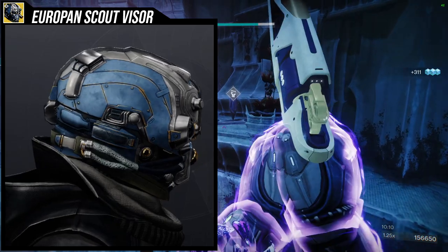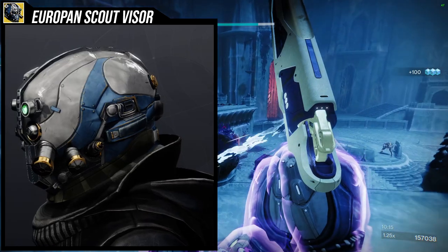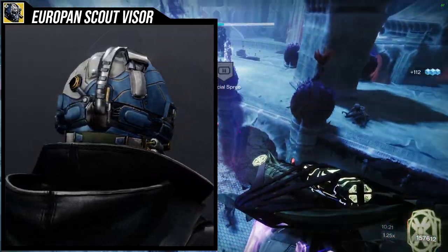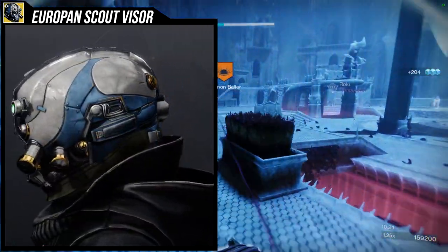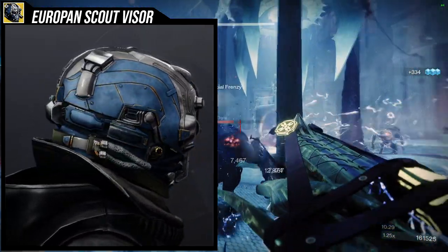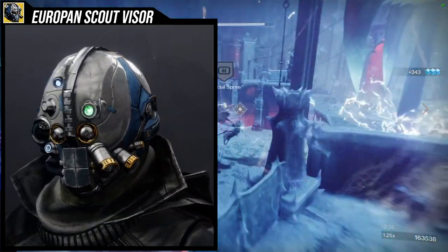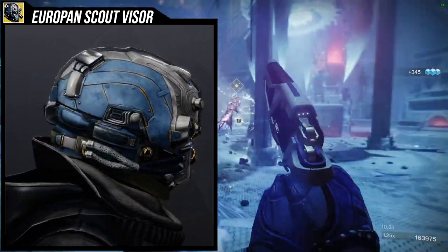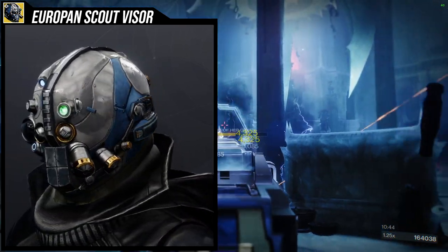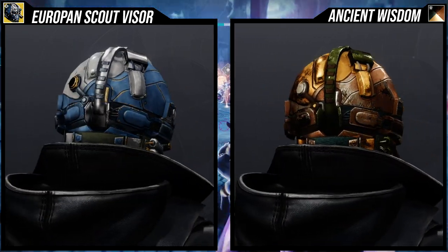Starting off, we're looking at the Europan Scout Visor, an ornament for the Sir Tarach's Facade. I actually like this ornament a lot more than the base look of the facade, because the facade has a lot of things I don't like — first and foremost, the visor part. The goggles look way too front-heavy, so it looks like whoever wears it would have a hunchback. There's also a glow on it that I'm not the biggest fan of.